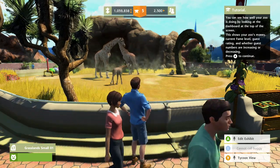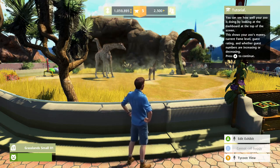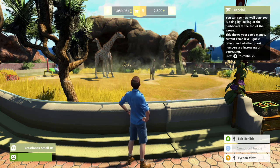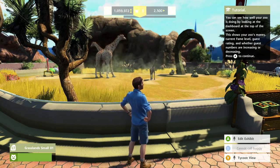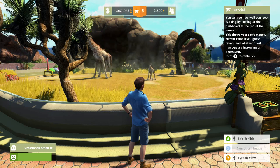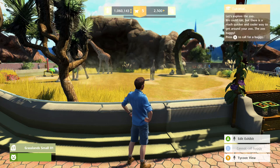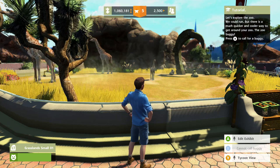See how your zoo is doing by looking at the dashboard at the top of your screen — zoo money on the left, current fame in the middle, and number of guests on the right. That's easy.